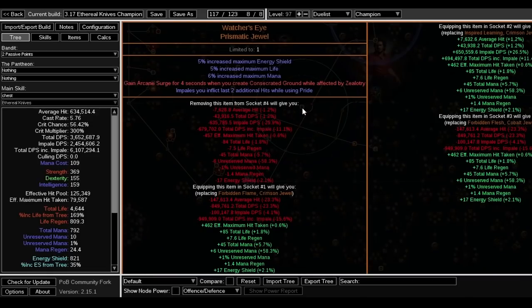Since nobody plays attack builds and physical builds aren't meta, the Watcher's Eye modifier for Pride impale additional hits is only 1.5 exalts — super cheap. This is a double Watcher's Eye since no one uses this combination. Normally you want 'Pride — impale two additional hits' for impale builds. Also look for Determination or Grace modifiers. Note that Arcane Surge doesn't work here because with the helmet we never spend mana.